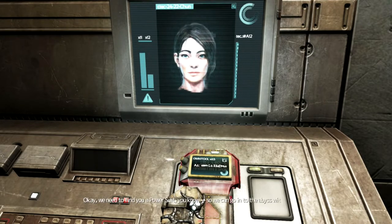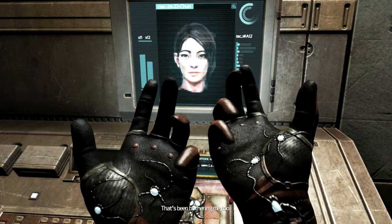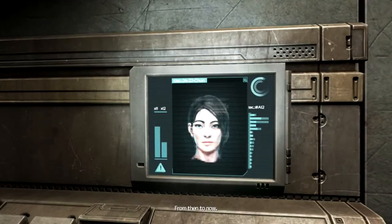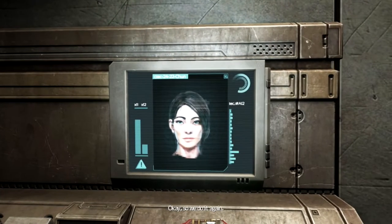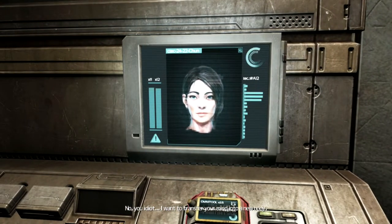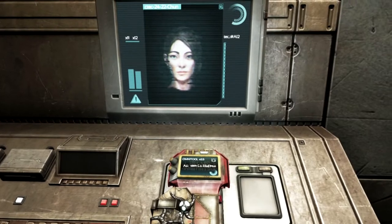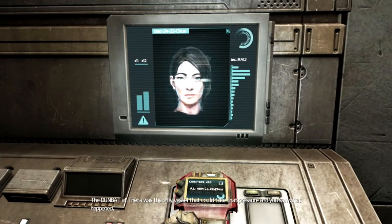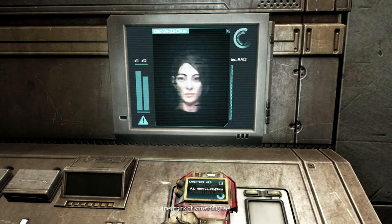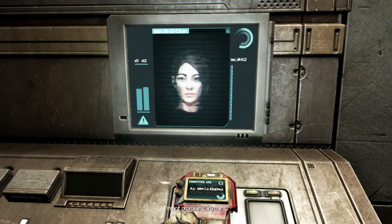We need to find you a power suit so we can go into the abyss without ending up like a crushed can. You think we'll find one that fits me? I'm kind of in a suit already. You know how you were transferred from Toronto? We do it again. I want to transfer your mind into a new body. What? We already know it can be done — we don't need to make it a big deal. It is a huge deal, Kath. There's got to be something else that can take us down there. But Dunbad at Theta was the only vessel that could take that pressure. Simon, please — you don't have to switch this instant. Just play along for now. Thank you, Simon.